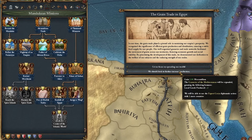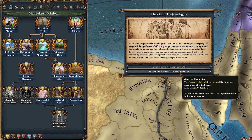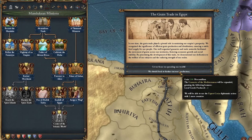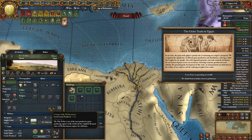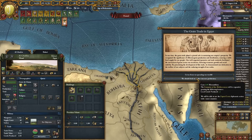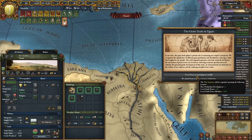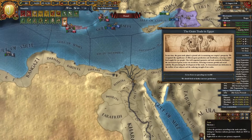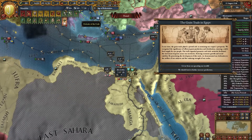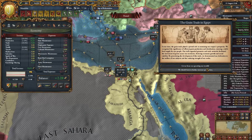The Granaries of the Mediterranean gives local goods produced plus three and we'll be able to use the Export Grain diplomatic action with two more countries. The Granary of the Mediterranean already gives us plus two local goods produced and this bumps it up by an additional one. The trade power here is also very nice. Honestly I kind of like this for the local goods produced - when we get into manufactories and all that, the production is going to be a huge boost to our economy.